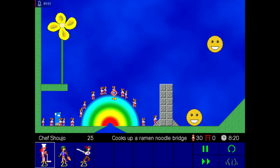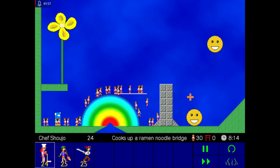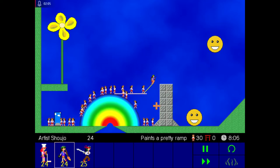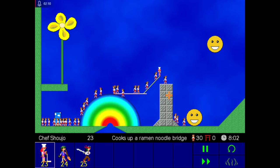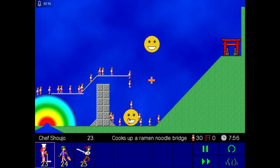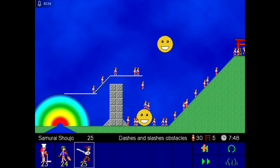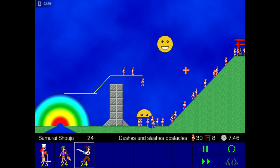Facing is generally important. We'll activate the Chef power — the Chef Shoujo will cook up a surprisingly stiff noodle, which then acts as a bridge. The Artist Shoujo will paint a diagonal ramp upward. We can do another ramp from the top of this to go across — that will get them over this smiley face and let them reach the doorway. The Samurai Shoujo will dash to slash obstacles. Cut right through things.